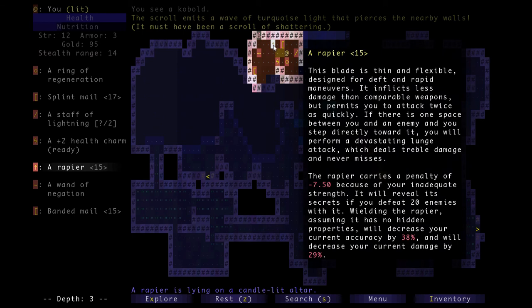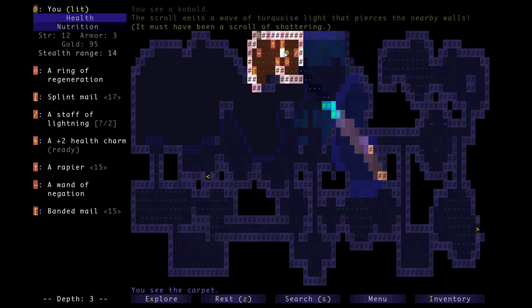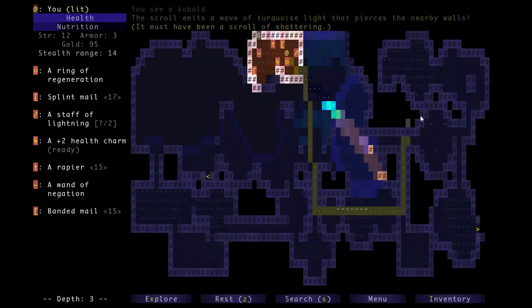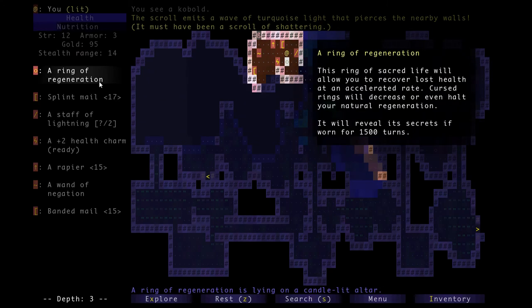Banded mail, health charm, a rapier, splint mail. These three items — the armor and the rapier — there's a chance they could be blessed, but I have no idea what the chance is. Another effect of the potion of detect magic I didn't mention yet is that it also reveals on the map blue or red symbols showing where positive or negative magic items are on the whole depth you use the potion, including inside treasure rooms.